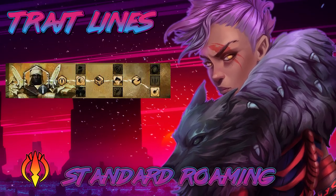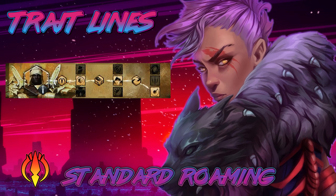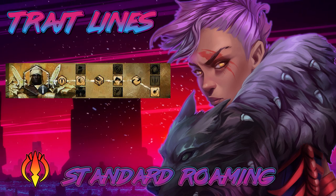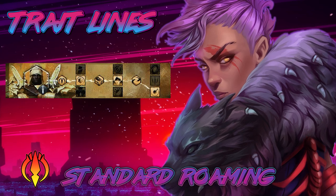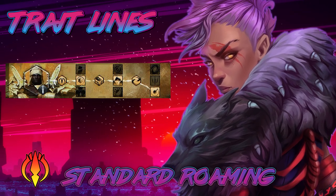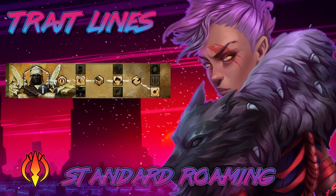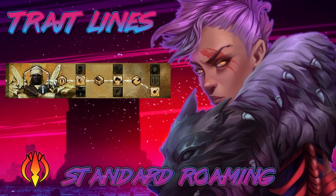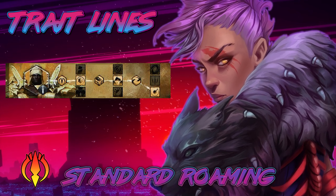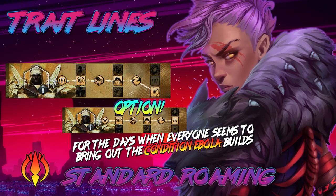Last but not least is the spellbreaker trait line. I run guard counter, slow counter, and mage bane tether, generally speaking. Guard counter with the extra protection is really super good. Slow counter isn't bad — throwing a slow into someone's rotation will really mess things up. The number one thing I change on the build is actually just one trait, and that generally depends on how much condition damage people are using out in roaming. The vast majority of the time, mage bane tether is okay, but sometimes everybody is running a condition build — mesmers, thieves, whatever. When that happens, I swap immediately to revenge counter. Two seconds of resistance off of the revenge counter makes a big deal in a fight.